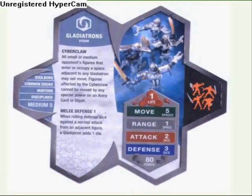We'll start with the Gladiatrons. These guys go good with the Wave 5 Blastitrons. They have a Cyberclaw, which means all small or medium opponent's figures that enter or occupy a space adjacent to any Gladiatron may not move. Figures attacked by a Cyberclaw cannot be moved by any special power on an army card or glyph.